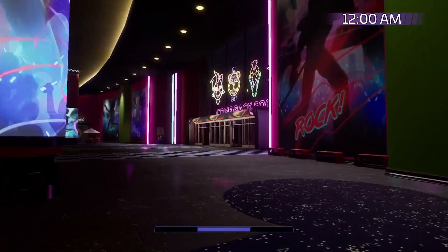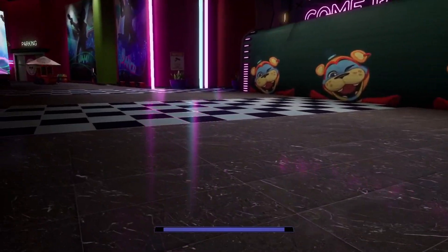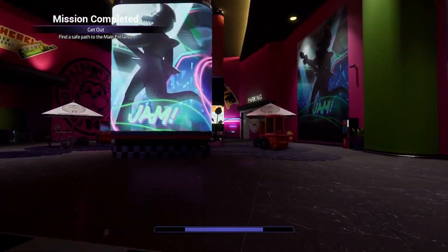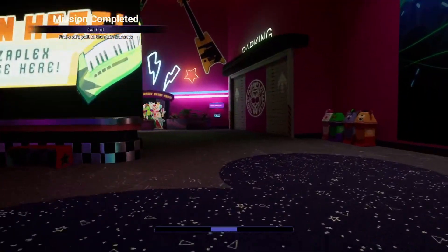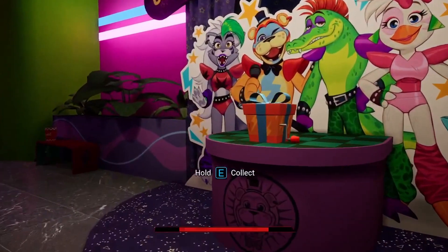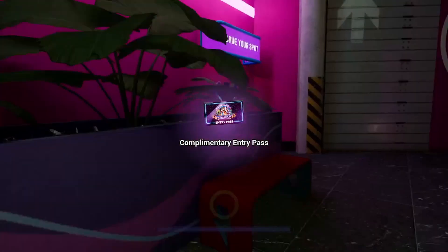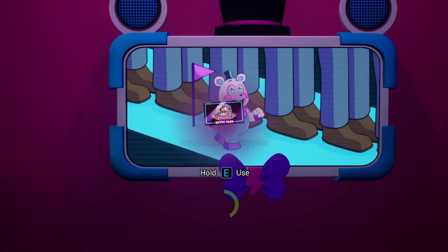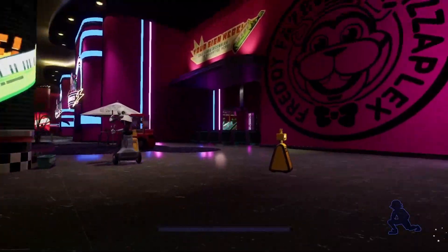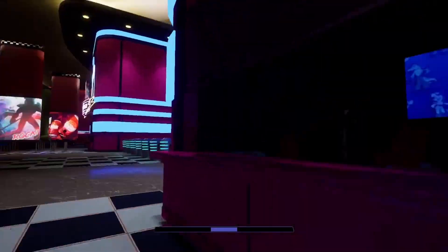And now this door closes on you just before you can get there. There is a safe spot right over here, so go this way. And then if you go around, there's a complimentary entry pass. Hold E or whatever you do on it, and then you'll get it. Then you're gonna immediately save — because if you don't, sadness will happen. No animatronics can get in here until you leave.